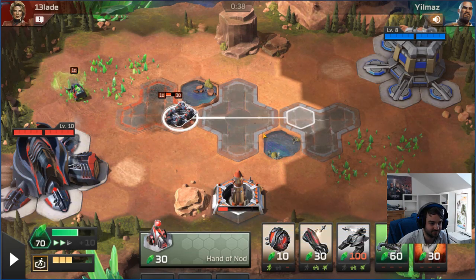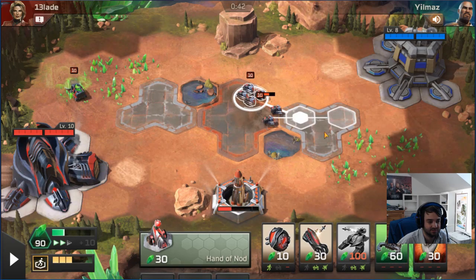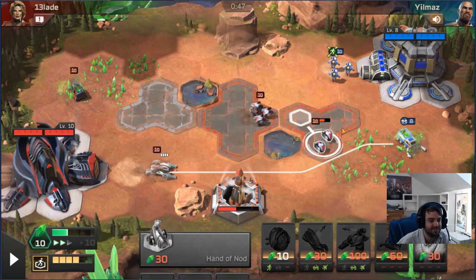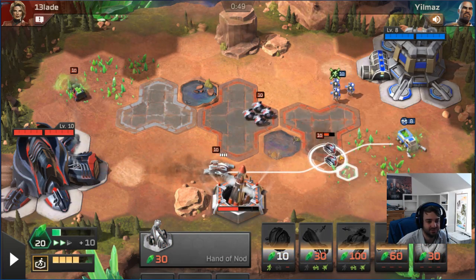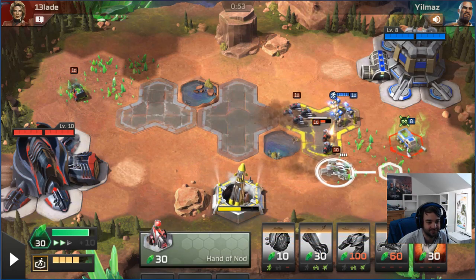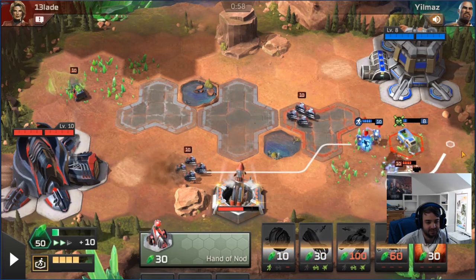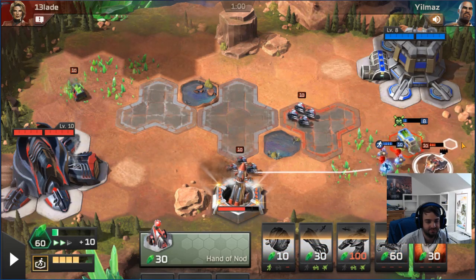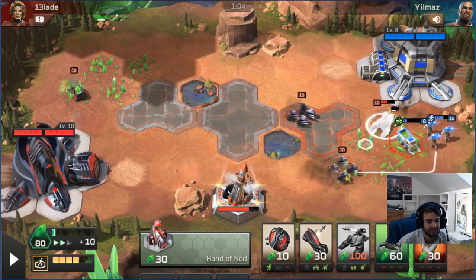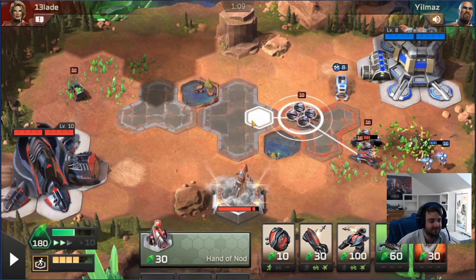GDI not great at rushing. That didn't go great for our opponent — he didn't really support it well. I think we're going to Stealth Tank here. I feel like we're going to be able to bully in here. We get one volley and then run from the Grenadiers. He boosted them, so even if he kills the Stealth Tank, he spent the boost as well. We're going to use the Wheels to block for the Stealth Tank and kill the Harvester. We do get the Harvester — very nice. And then we get Chemical Warriors.